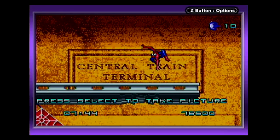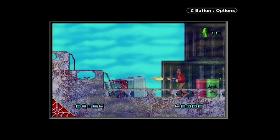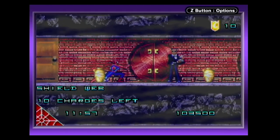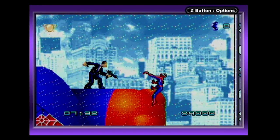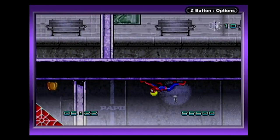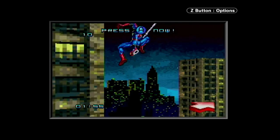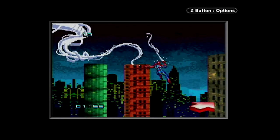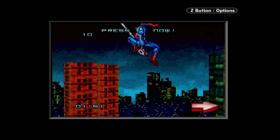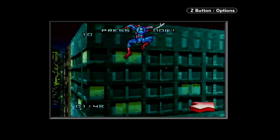You'll be traipsing around inside train stations, on top of boats, in Chinatown, and on huge parade blimps — this game takes you to some pretty cool locations. To spice things up and keep it from being just a side-scrolling game, they put in a little bit of a 3D mechanic — a scaling 3D thing where Spider-Man swings into buildings and you've got to time your swings just right, kind of like a bonus level.